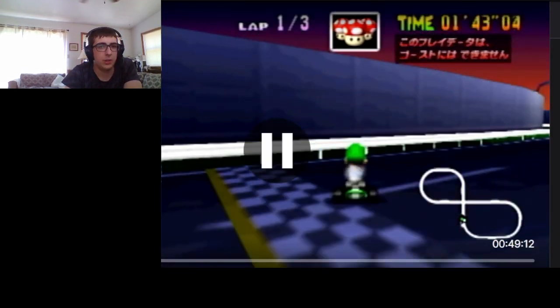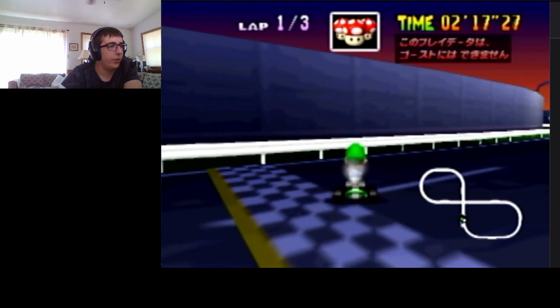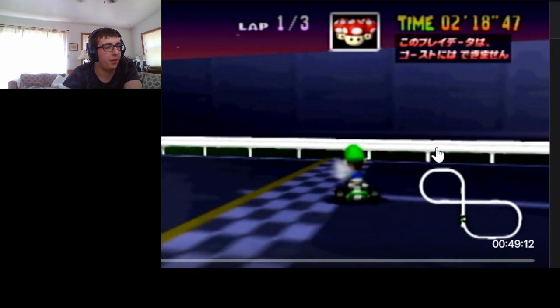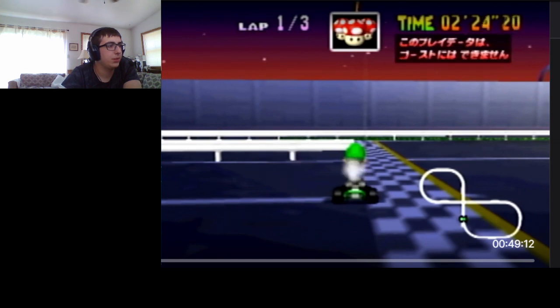Now do the same thing as before — charge down and do B presses, but do two this time. So you're going to do two B presses while charging down to go backwards a frame. There's one and there's two. You only need to do it twice. But this one is crucial: you're going to want to hop to the left to get to the next spot. Don't hop right because of how hopping in place works. So hop to the left. Once you're here, you've pretty much just got a little bit left to set up.